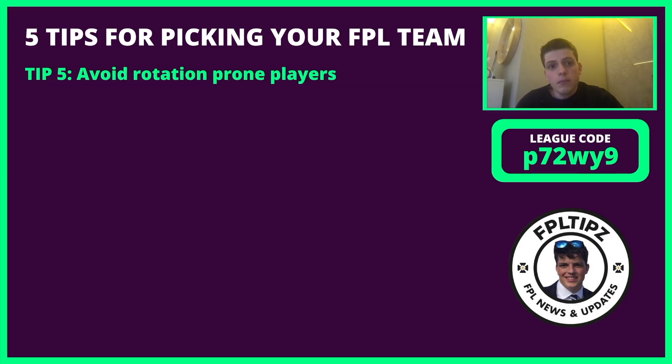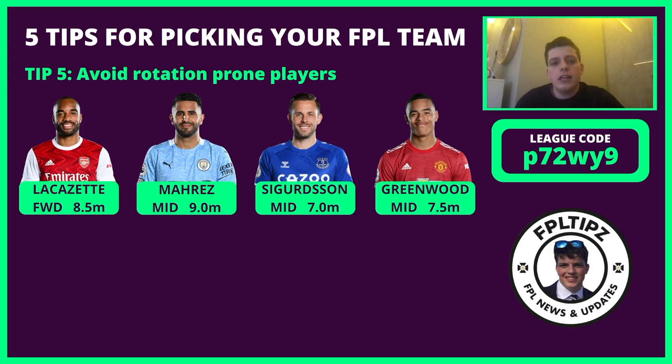Tip number five: avoid rotation-prone players. I personally also avoid newly promoted players or players new to the league, as you can often find someone for the same price who is more proven and tends to hit the ground running. Probably four out of five new signings are not as good when they start as we'd expect. On rotation-prone players specifically: Lacazette as a forward — we see Aubameyang going up front sometimes, on the wing other times, which makes Lacazette start, but he doesn't play every game and isn't good enough at 8.5 million to warrant a spot in our team.